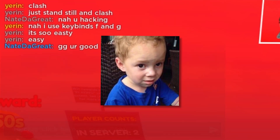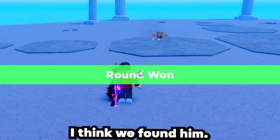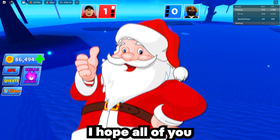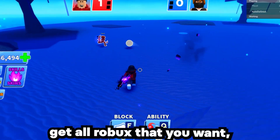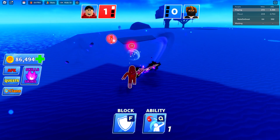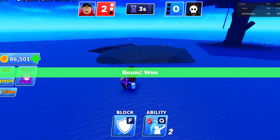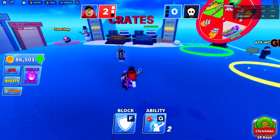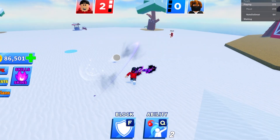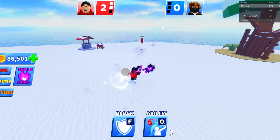We need somebody who's not really that good at this game. By the way boys, Merry Christmas - I hope all of you get all the gifts you want, get all the Robux you want, and spend time with your family. Be happy, be grateful. Oh no, he's using force field and walking me down. I was trying to use the ability, so I was taking it a little easy on him. We're gonna use the ability off rip, catching him by surprise.